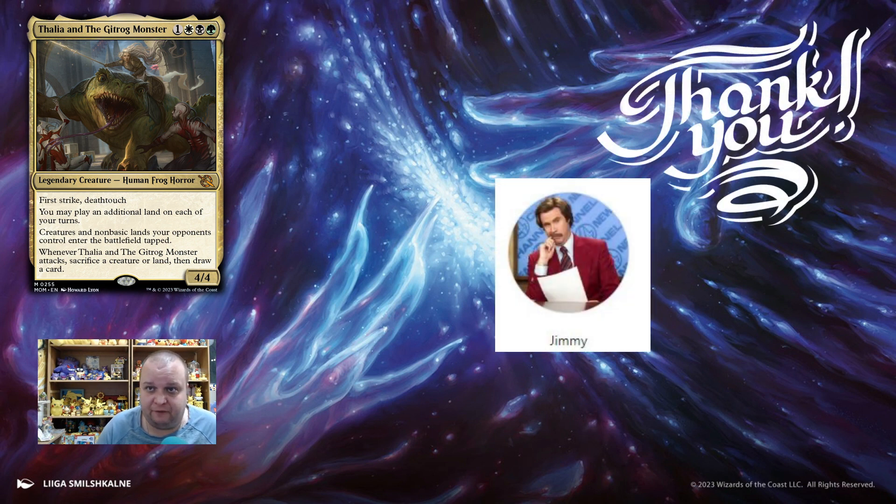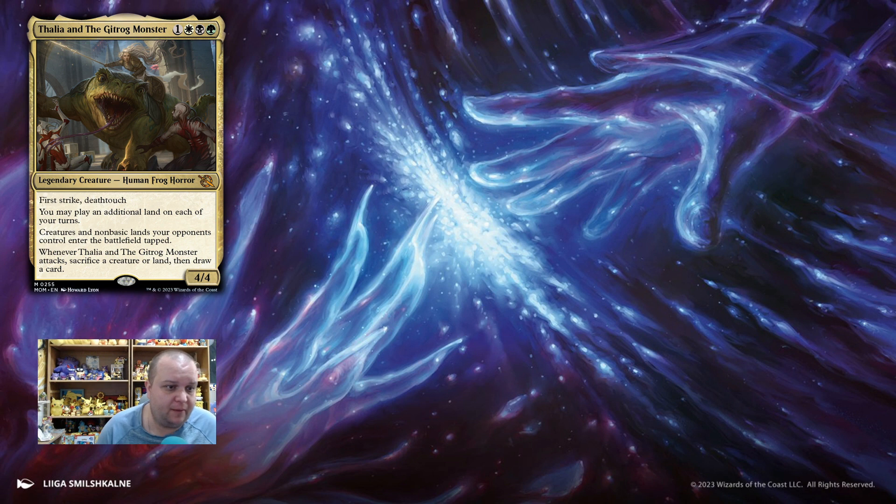Number 5 on my list is Thalia and the Gitrog Monster — a 4-mana 4/4 with first strike and deathtouch, human frog horror. You may play an additional land on each of your turns. Creatures and non-basic lands your opponents control enter the battlefield tapped — that's the Thalia ability. And then whenever Thalia and the Gitrog Monster attacks, sacrifice a creature or a land, then draw a card. The sacrifice thing is the Gitrog one.